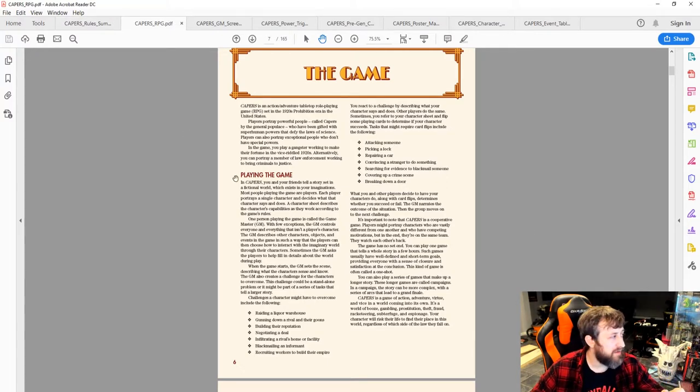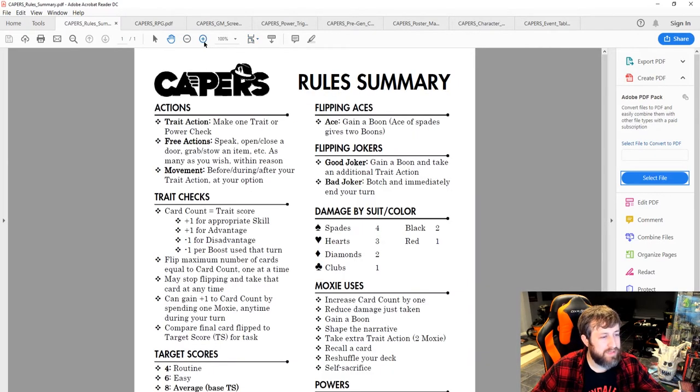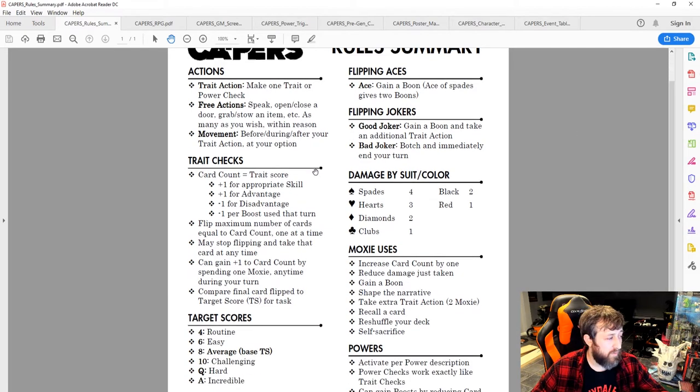The rules summary PDF is more concise, so let's use that. Everything in Capers is tied to a deck of cards — that's your degree of randomness. In most RPGs you roll dice; in Capers you use a deck of playing cards instead. An ace is the highest value, with the exception of jokers. The suit also matters: spades are the best suit and clubs are the worst.